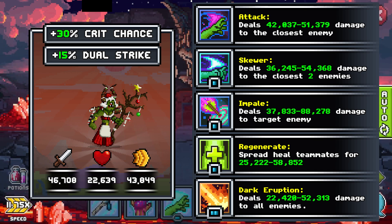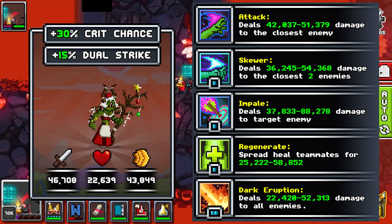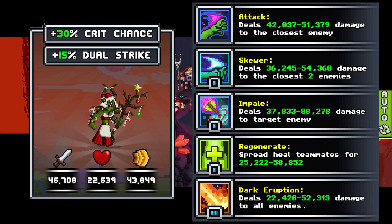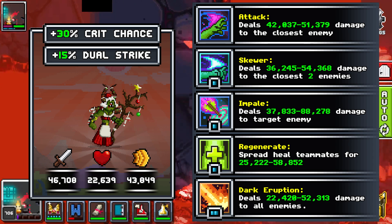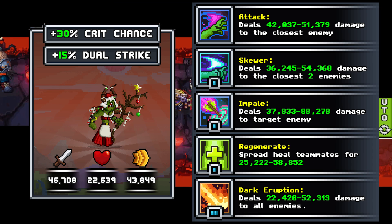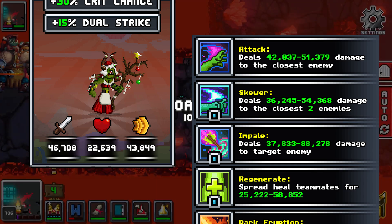But then we get to Kringle — 30% crit chance and 15% dual strike. A stat spread of 39 19 37, great stat spread, great bonuses. They have damage closest 2 at 1 SP, a spread heal at 1 SP, and a damage all at 2 SP. They take 5 epics to make, but this epic Kovalg can be found in dungeons. This is probably the best familiar in the invasion, and one of the cheaper ones to make. Definitely worth looking at.